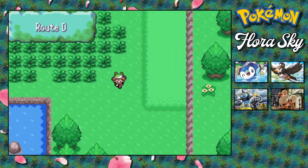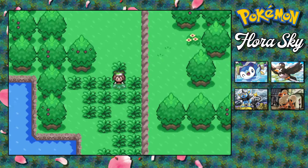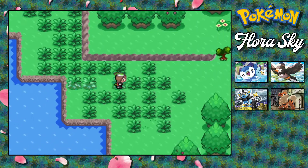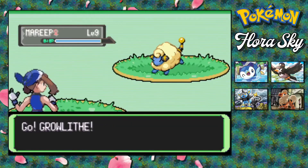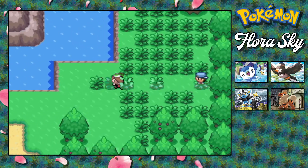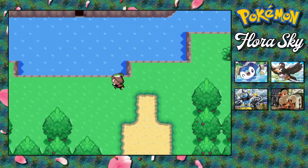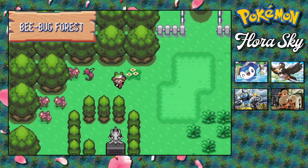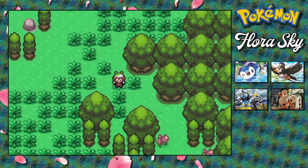So we're gonna go through Route D, which we've already pretty much explored quite well, so we pretty much know where to go. There's a Mareep, which I really would like to have. I do like Flaaffy and Ampharos, but we have Luxio, so we're gonna have a Luxray. I figured since this was a Gen 4 heavy game in a Gen 3 game, we might as well go ahead and use Luxio instead.